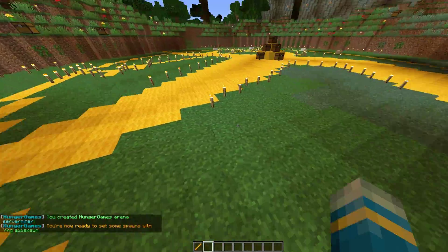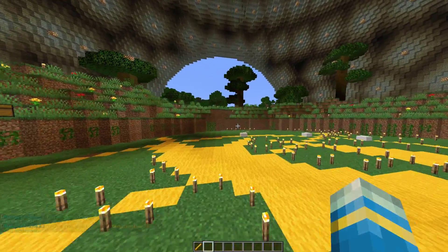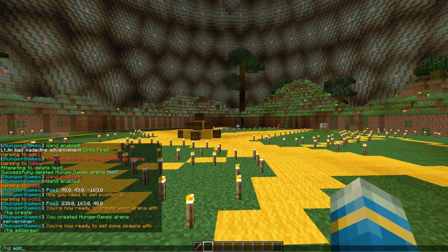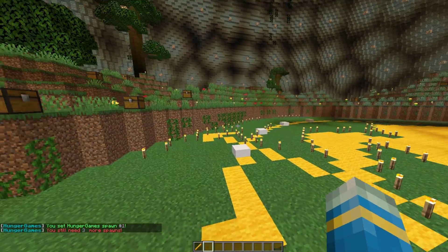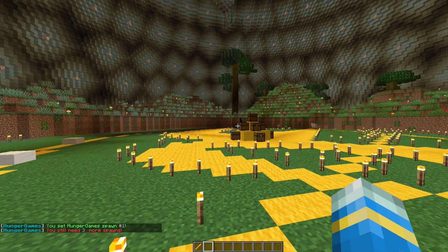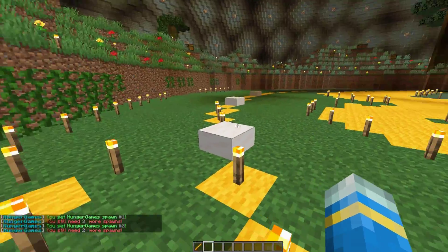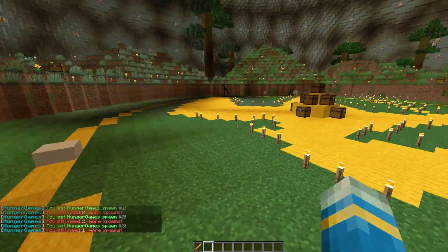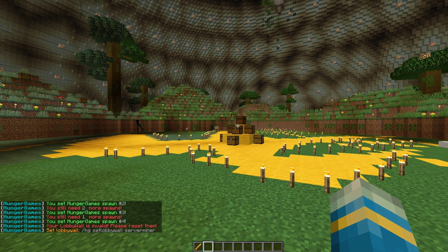We need to set a few spawns. If you set four players max we need to set four spawns. Go into your starting area and do /HG add spawn — that will set the first one, and then repeat it three more times. Dot these about; as you can see in chat it counts down as each spawn is added.